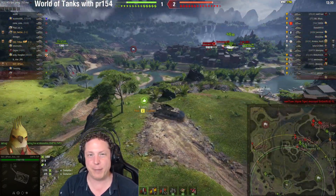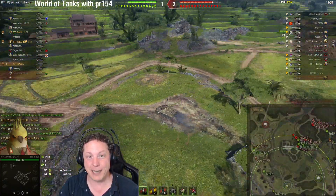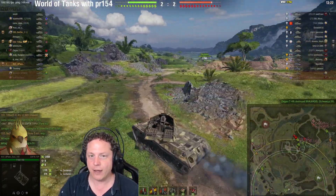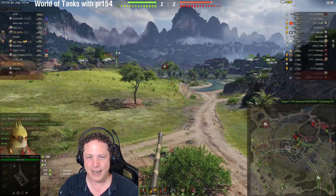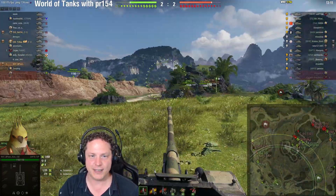You have a damage per minute of about 2900 hit points per minute, which is the best you can get out of a turreted tank destroyer at tier 8. You achieve that with a 250 hit point alpha shell that goes downrange every 5.18 seconds at base. So: high damage per minute, low damage per shot — a bit like the E25 in that sense.